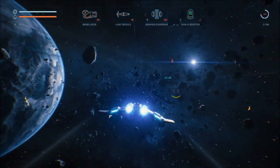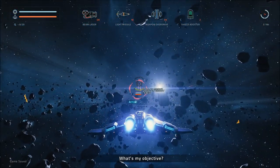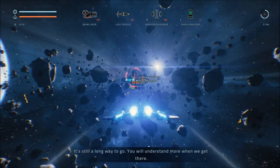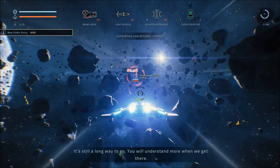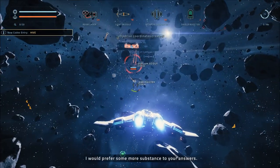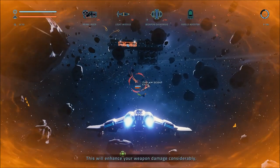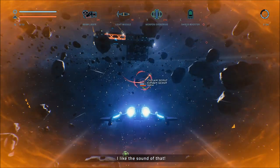We're just going to follow the bottom chain at this point. What's my objective? Reaching your destination — it's still a long way to go, you'll understand more when we get there. I would prefer some more substance to your answers. Energy — boosting, firing primary weapons, and using devices consumes energy. Pay attention to the energy bar below the crosshair. Might be smart to wait for energy to recharge before the next fight. Bring your ship to a full stop to increase recharge speed.